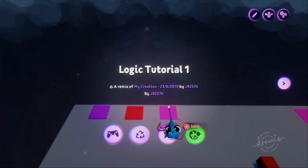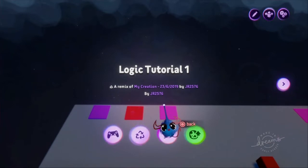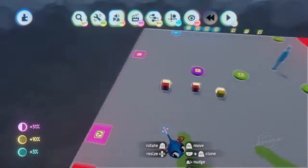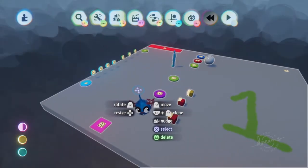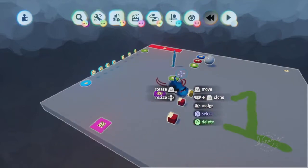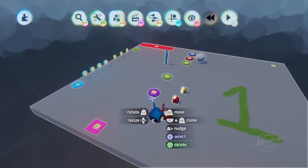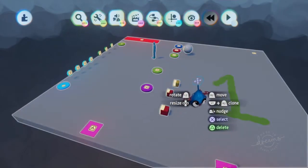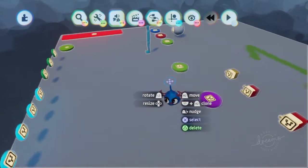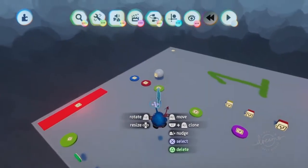Hey everybody, this is JR2576 with another video. This time I'm covering doorways and persistent variables, and there's a few other pointers I'm going to cover as well. My previous tutorials all revolve around the same area and same scene so you can see how everything interacts as I progress. The first one was on how variables work — there will be a link above if you're interested.